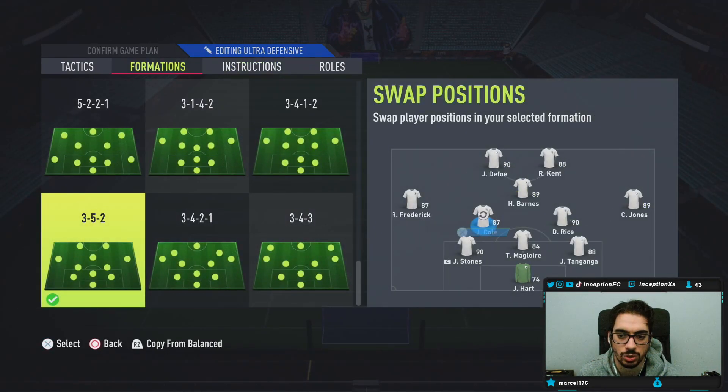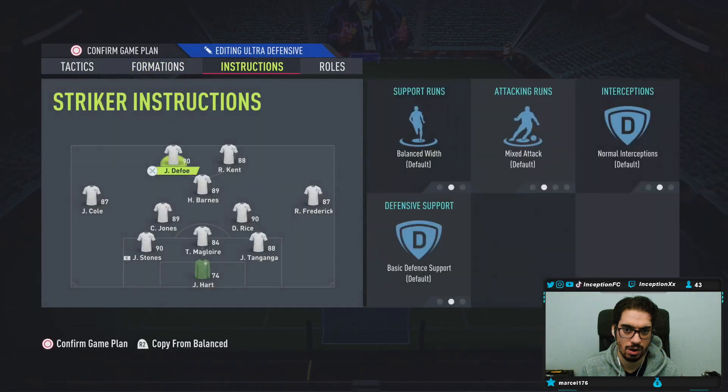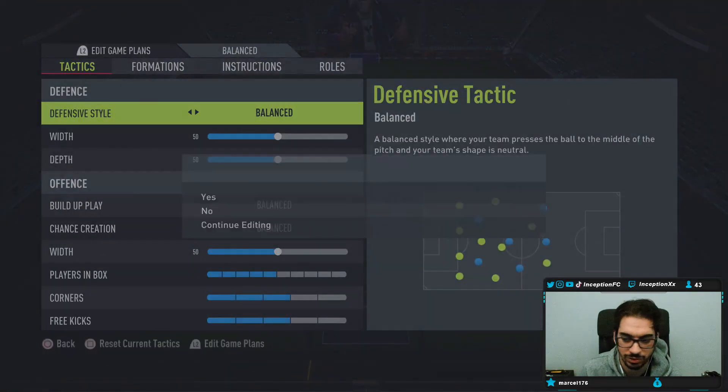Curtis Jones, this is all over the place. Fredericks, we'll switch there. N'Ganga, Jon Stones, Magalor. We'll try out Defoe up top. Let's see how good he is, man.